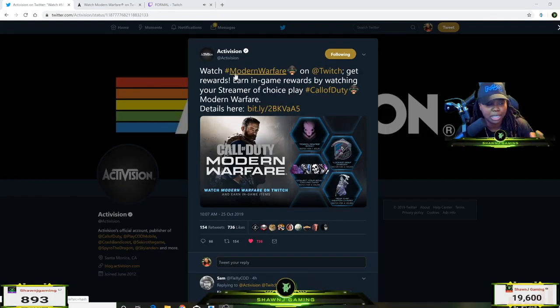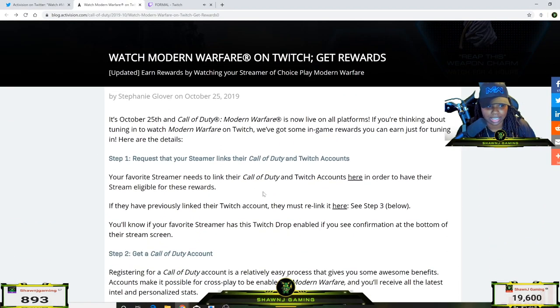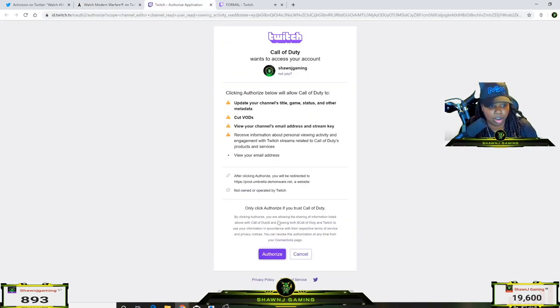I'm going to show you guys how to link your account to make sure it goes through. So step one — request that your streamer links their Call of Duty and Twitch accounts. It says click here to stream eligible rewards, so I'm going to click that. Then it asks me to authorize the application, so I'm going to authorize it.